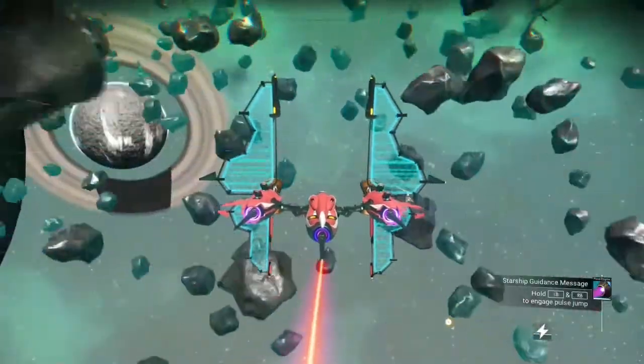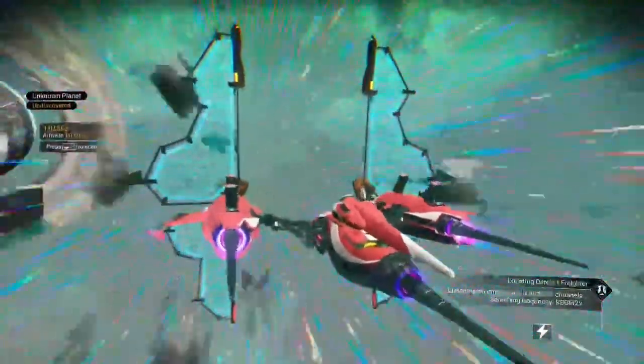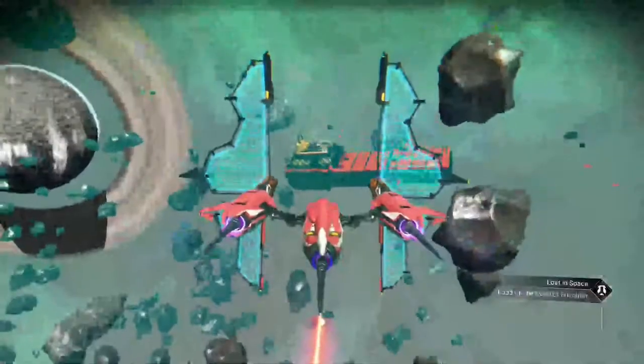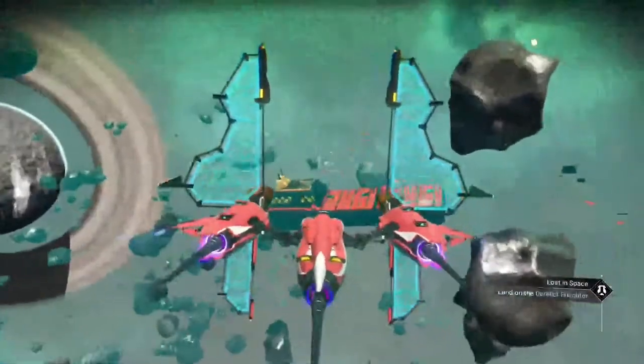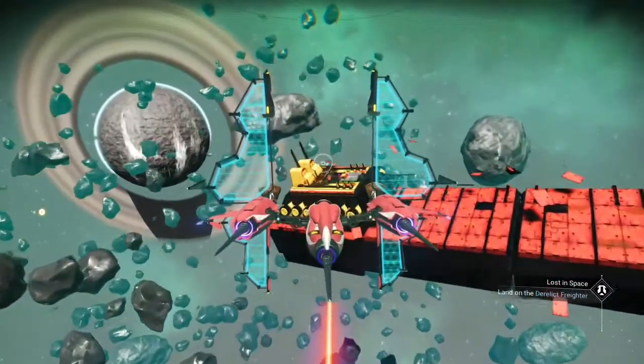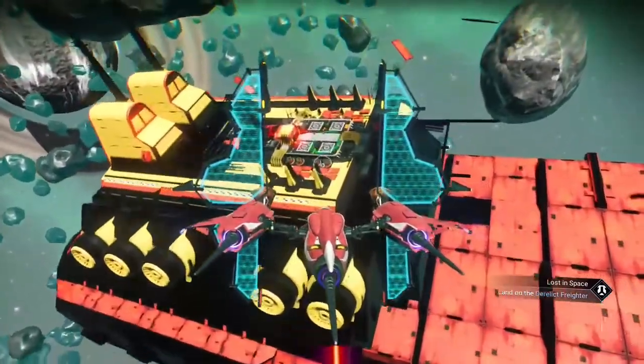I'm going to start to warp using my pulse drive, and it's going to start looking for the freighter. It's going to come up — you're going to see 'emergency broadcast detected,' you hit that, and then here comes your freighter. This one's pretty easy; I'll show you some of the things that you can get from it.